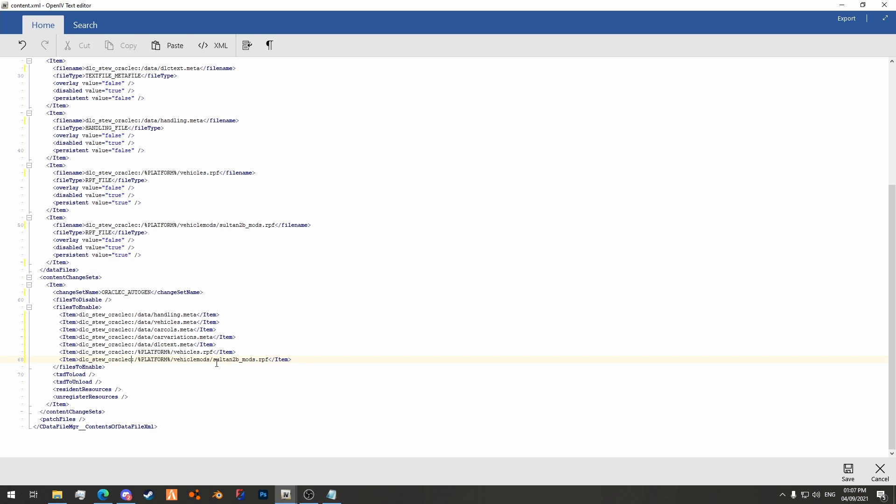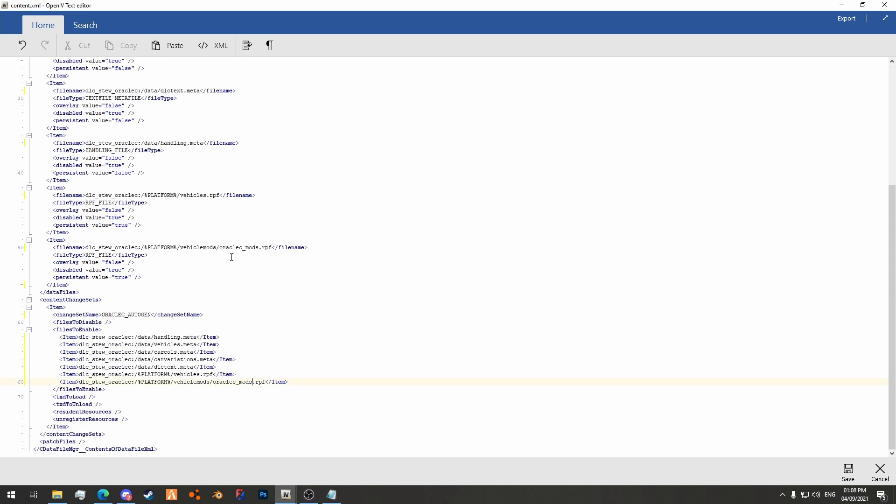Here you can see vehicle_mods/sultan2b_mods.rpf. This car doesn't have any mods but I'm going to show you how to convert the mods.rpf as well — it's just a case of renaming this. I'm going to call it oraclec_mods.rpf and paste it down here as well. The oraclec_mods.rpf is where any of your custom mod parts will go should your car have any. This car doesn't, but I'm leaving it in there anyway just in case I decide I ever want to add parts to it. So we hit save on that.